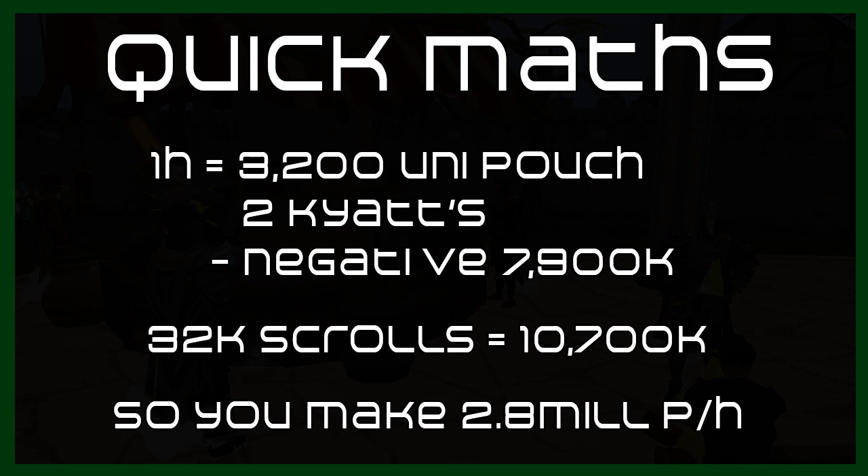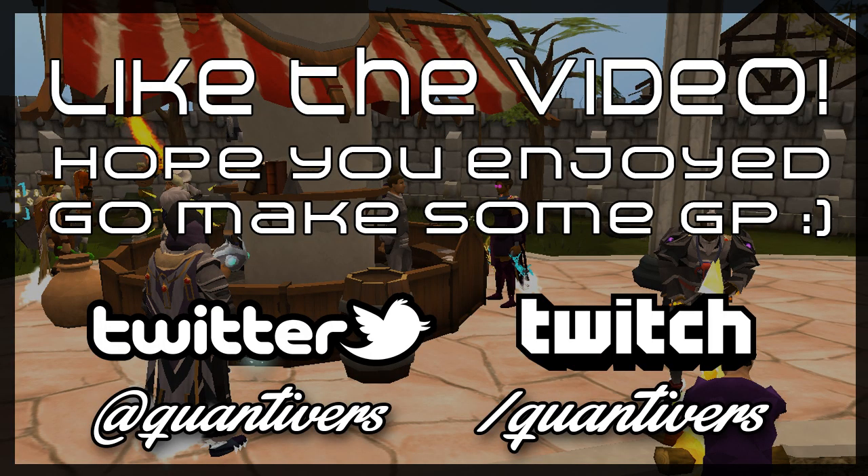It's a really good method, guys. I definitely recommend doing this if you have 88 summoning and a whole bunch of cash in the bank that you want to invest. This is a great method as PVM players really do need to use these Unicorn scrolls. Anyway, that was it for this Fast Funds episode — I do hope you enjoyed. Please drop some comments below, like the video, and leave any money-making tips you have. Until next time, later!